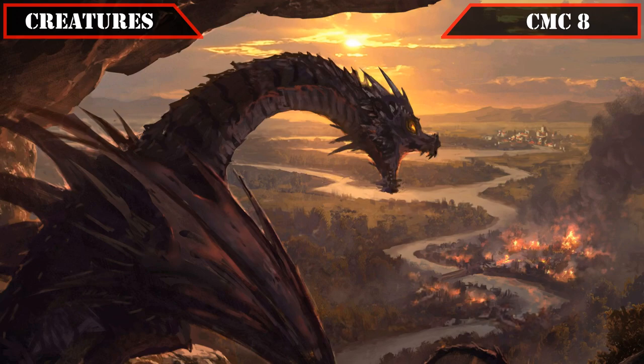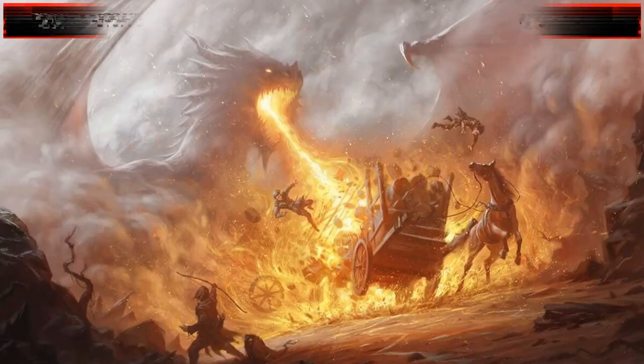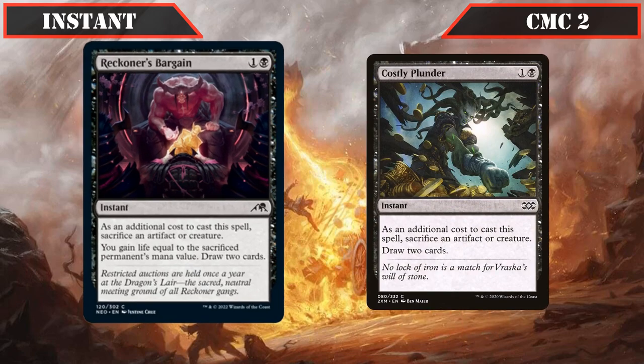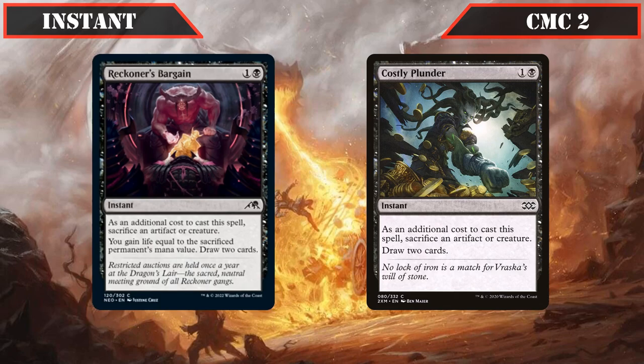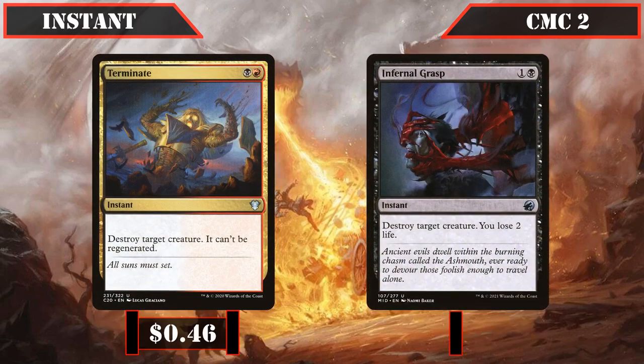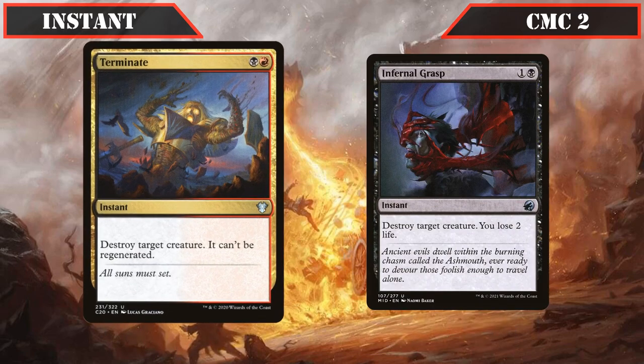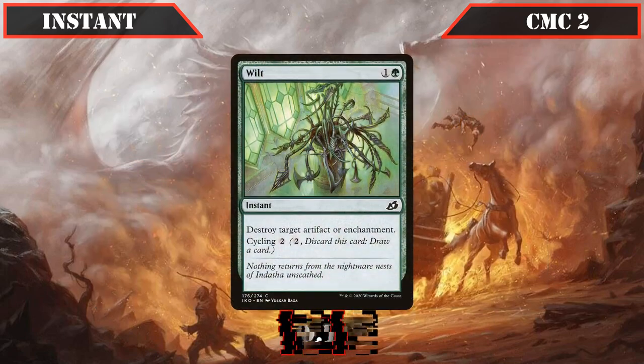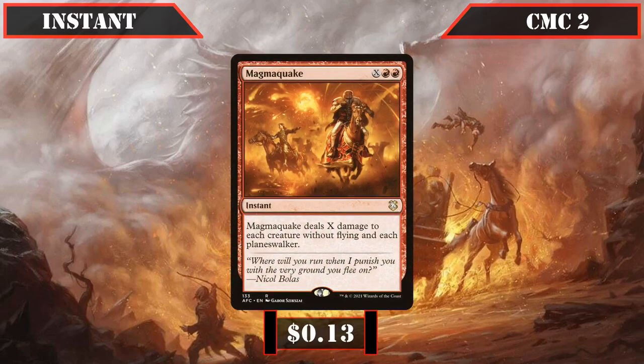Moving on to our instants, in the CMC 2 slot we have Reckoner's Bargain and Costly Plunder — both letting us sack a creature or artifact to draw 2, giving us instant-speed conversion of treasures into card advantage. Terminate and Infernal Grasp both destroy target creatures cheaply, while Wilt destroys target artifact or enchantment with a cycle option. Magma Quake is an X spell that deals X damage to each creature without flying and each Planeswalker — a scalable instant-speed wipe that completely dodges our flyers.